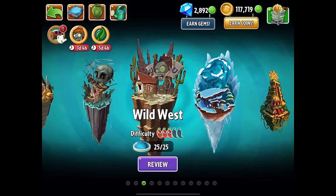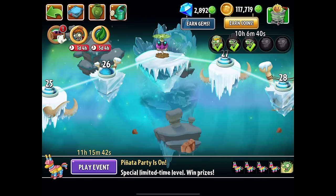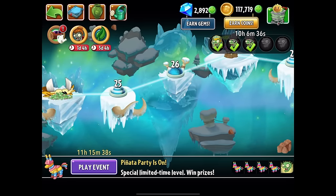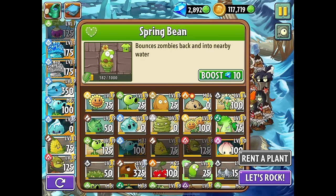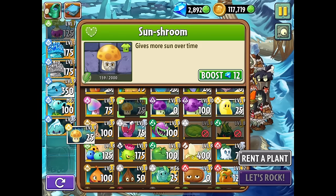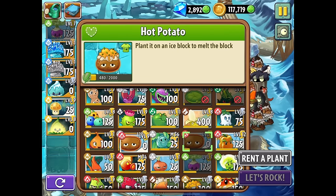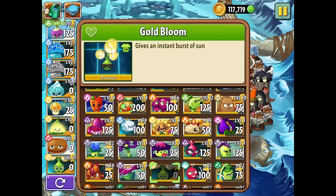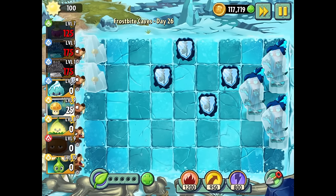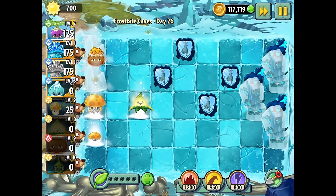So far I'm pretty happy with this. Frostbite Caves — I'm assuming they won't freeze, but you never know until you test it. I'm going to bring it into Frostbite Caves on Day 26, which I like best for testing because everything is already frozen. The main issue is I need to defrost things too, and I need sun production. Let's bring in the Hot Potato and Gold Bloom. They did not disappoint with this one — I was worried about how they'd improve a beloved classic, but they actually did.